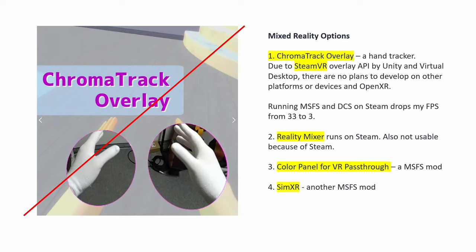So I looked for other options. Number one is the Chroma Track overlay — this is a hand tracker so you see the MPDs in VR and then when you move your hand it passes through for you to press the buttons around the MPD. This would be the perfect solution, however it is purely for SteamVR.